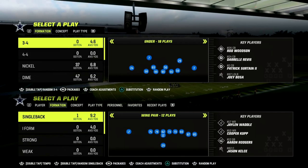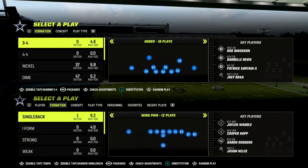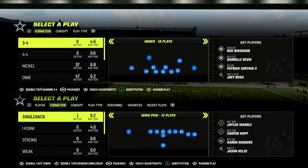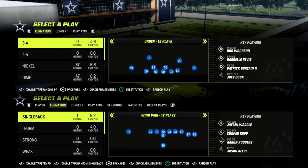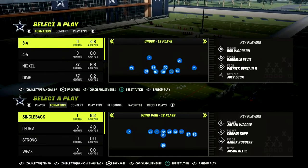In this video I'm going to show you how to space the field really well out of the U-Trips formation to be able to attack man coverage and zone coverage. You don't need any abilities to run this tip.